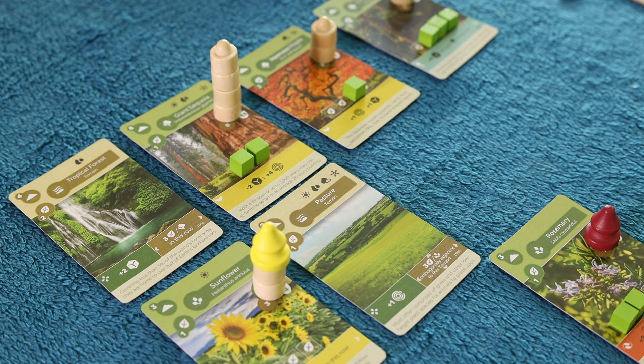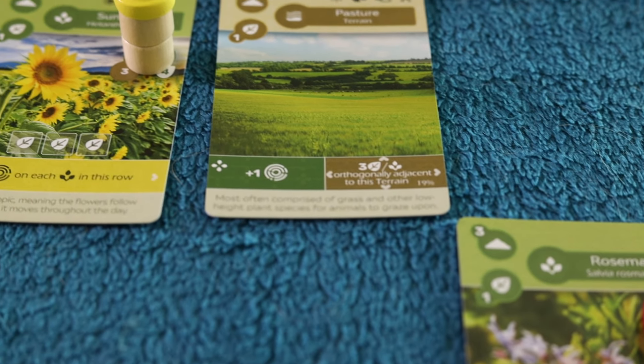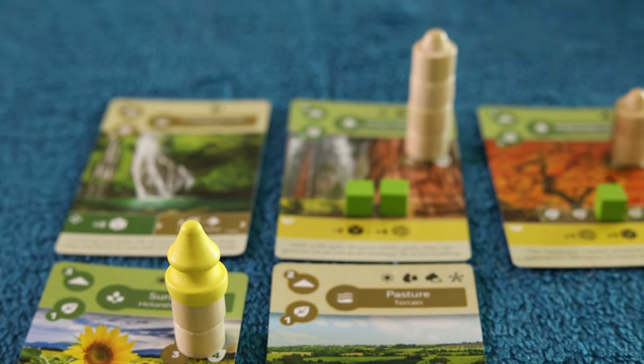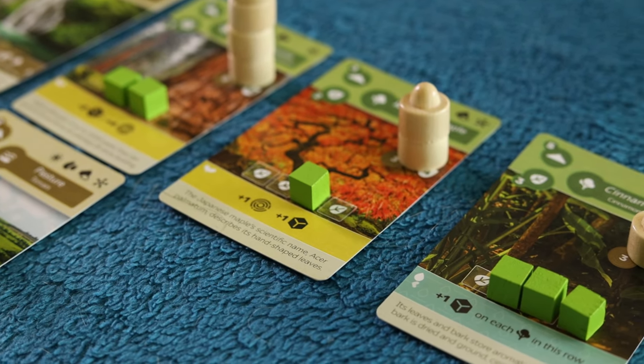What you're seeing here is a standard grid in the mid-game. Look at all this text, these green cubes, these baby bottle-looking things. When you're triggering abilities, it's not so bad — you just look for the right colors and follow the symbols. But whenever you gotta add a new card to your spread, it gets real complicated. The busyness will either get you as excited as a toad in a bucket of flies, or as terrified as one at the sight of warp remover.